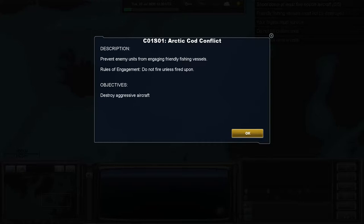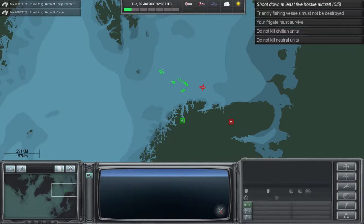So Mission 1, Arctic Cod Conflict. The description is to prevent enemy units from engaging friendly fishing vessels. Our rules of engagement are do not fire unless fired upon, and our objectives are to destroy aggressive aircraft. We've got two new detections: a large contact and an ordinary contact. On the top right hand side are our objectives and limitations.